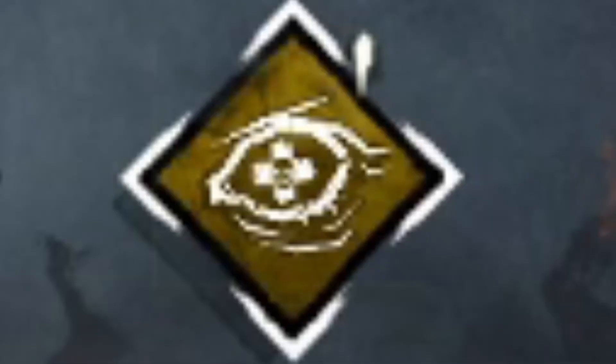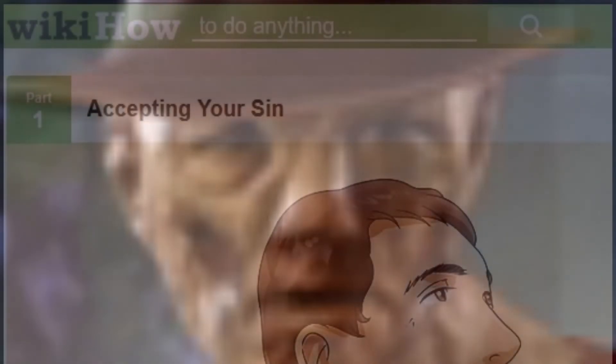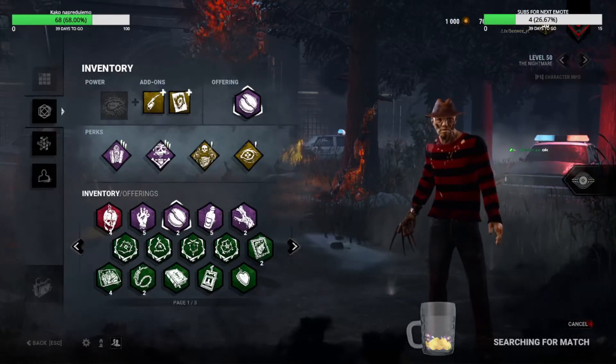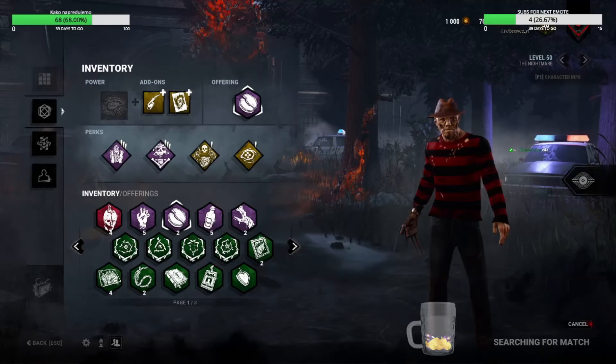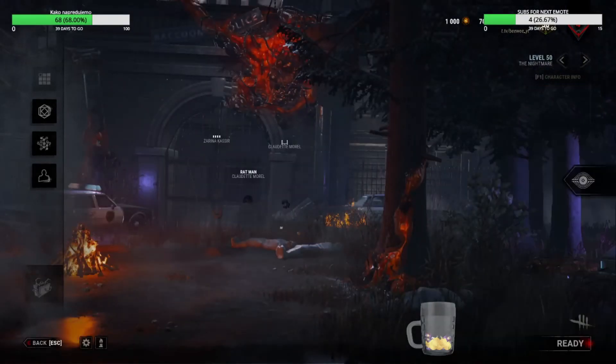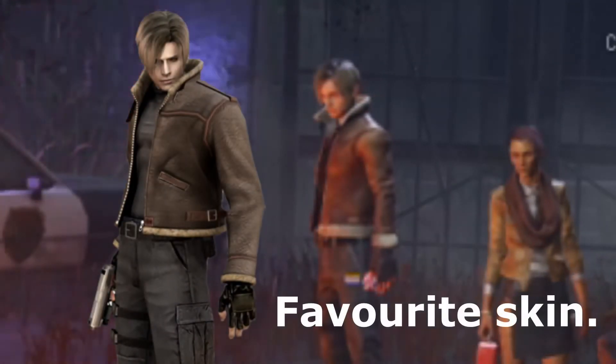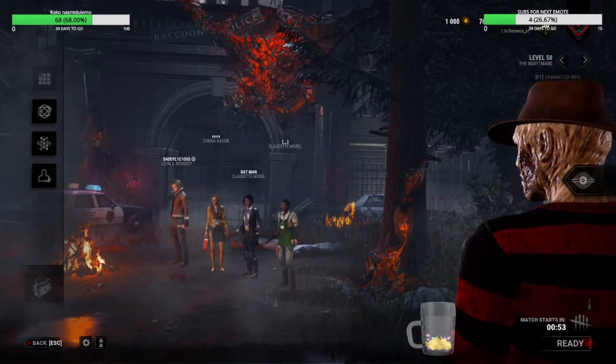Last but not least, we have Nurse's Calling. Survivors want to touch their teammates? Don't touch your teammates. Want to touch yourself? Don't touch yourself. Last but not least, Corrupt Intervention — don't touch the chests, especially the basement chest. And this is it. Oh, we got my boy Leon, let's go!